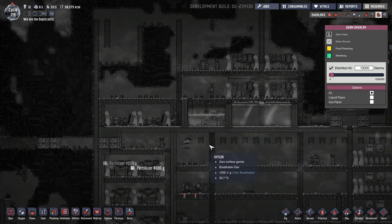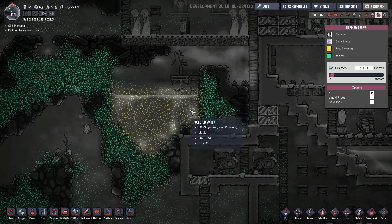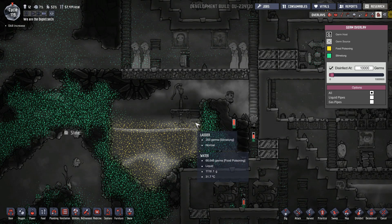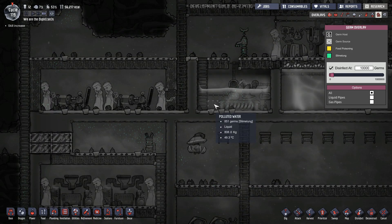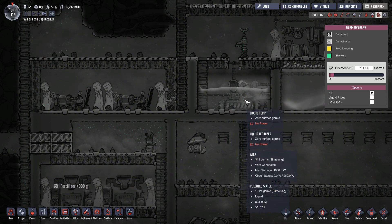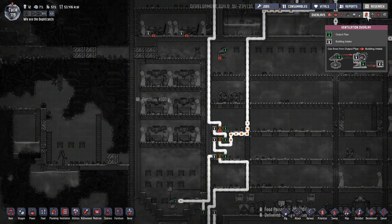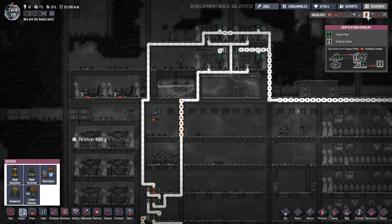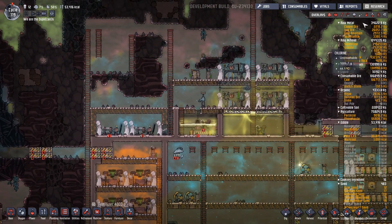So the problem, as I see it, is that you can't have two germs in the same place at the same time. Well, you can here - on the ladder you have slime lung, on the water you have food poisoning. But if there's slime lung in the water, even though it can't live there for long periods of time, it doesn't look like there's any room for the food poisoning germs to enter the water because they're dealing with slime lung. Which is very, very interesting. Long story short, I don't know if this fertilizer generation is going to be enough to keep everything going - in fact, I know that it can't.